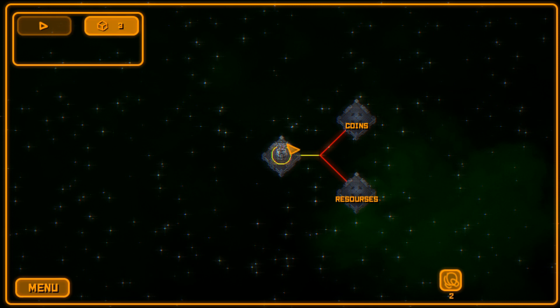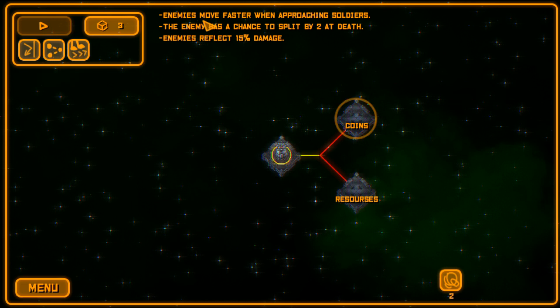First thing we're going to do is pick a path on this overall map. I've already finished the very first mission, so now we can pick between getting more coins or getting more resources. One of the roguelike elements in the game is this re-roll mechanic, which gives you some sort of effects for the next particular area.